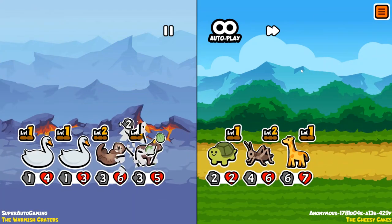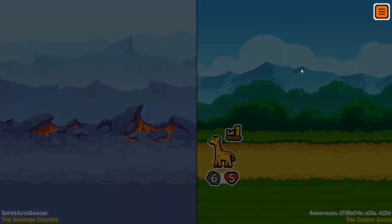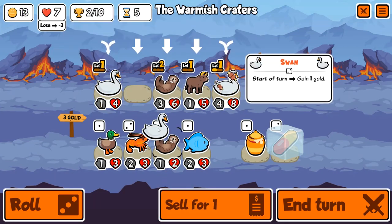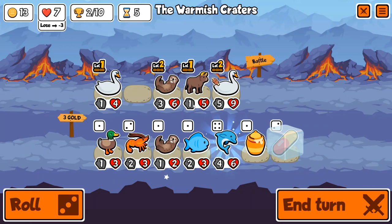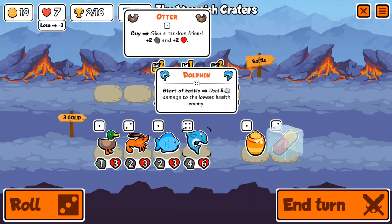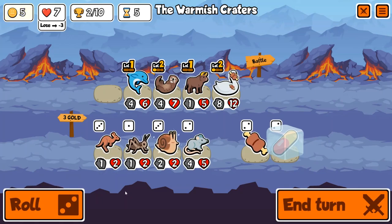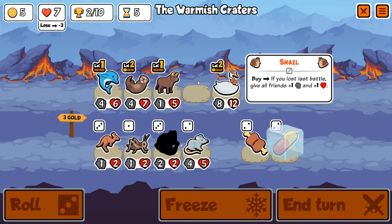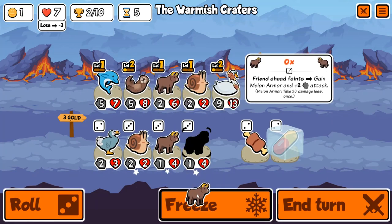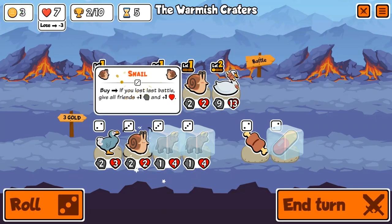Swan is so good for that, especially with meat on swan. Now that they nerfed swan's attack, you just throw meat on it and it's basically the same — you do have to spend a couple extra gold but swan normally makes up for that in a couple turns. We get a level two dolphin here, which is viable. We've got a big swan, getting the ox a bit bigger, and the snail here is very, very nice. I find two other ox which is insane for turn five.